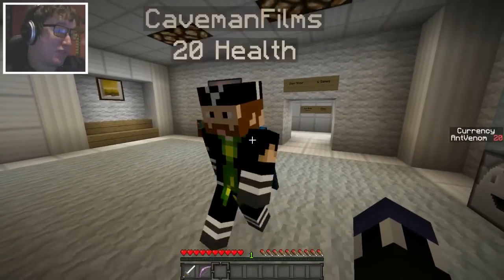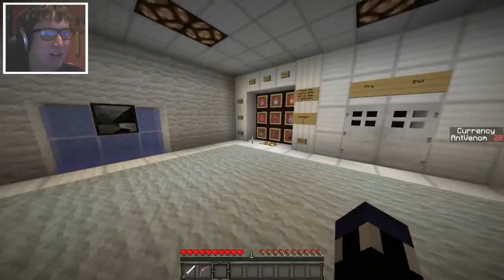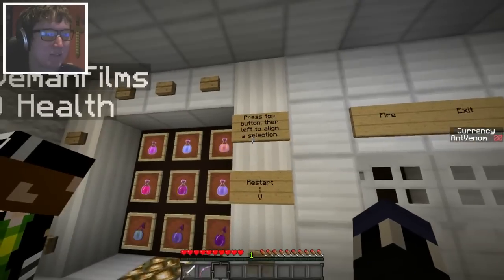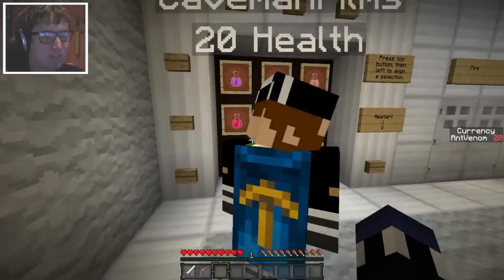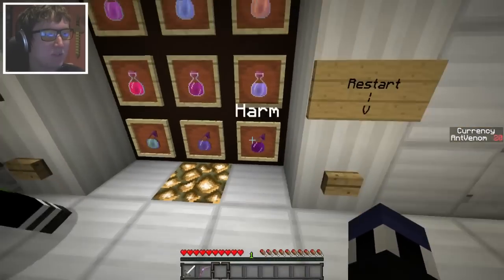Basically, it's a collection of high-tech minigames. There's like an item shop here. There's a vending machine over there, I guess. I want a Coke. So it says like to align the selection. Dude, you can actually see like the names of the potions. That's a harm potion, that's a weakness potion, poison potion.